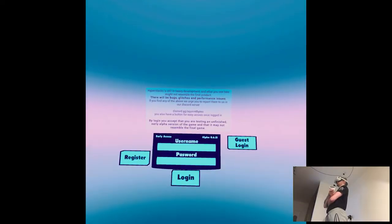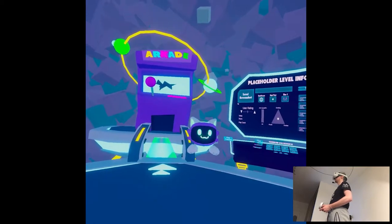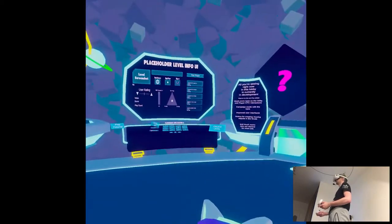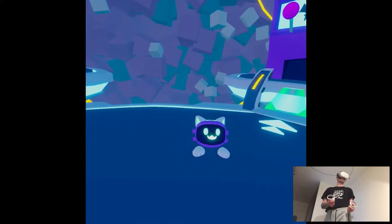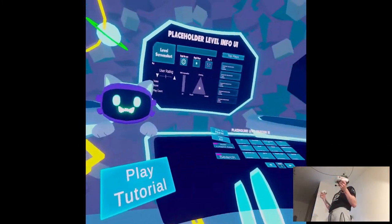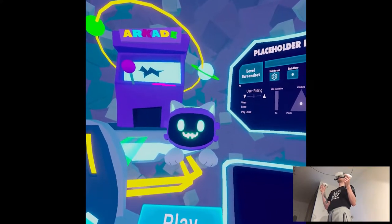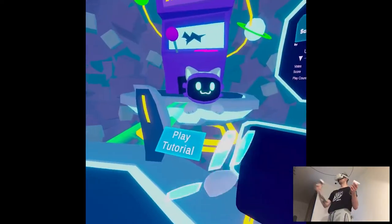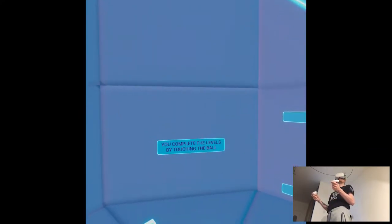Why do we have a login? Like in Pokemon I would understand because of the account, but okay. The in-game guide says: 'It's really nice of you to take the time out of your day to put a giant pair of hot goggles on your head and test Hyperstacks. Let me show you just a bit about how everything works at the moment.' I love that introduction. The guide directs you to press a button with your hand and explains they won't come with you but will help whenever needed. You complete levels by touching the white ball.